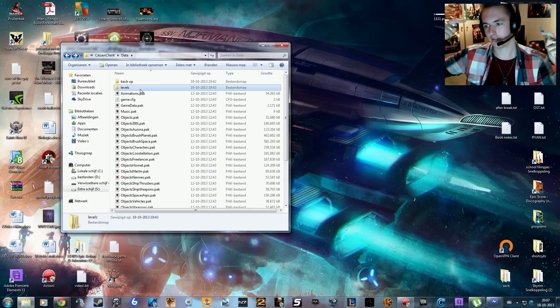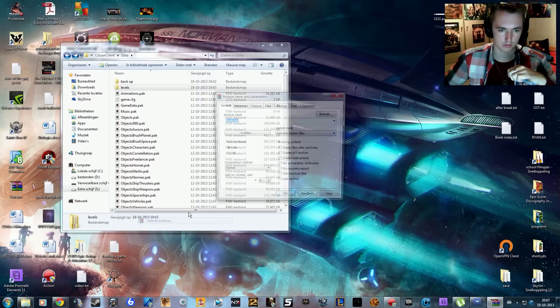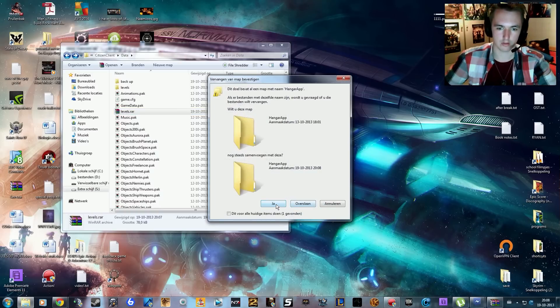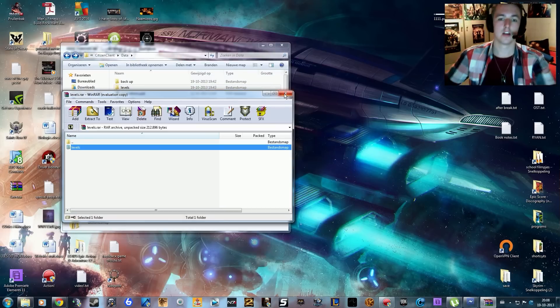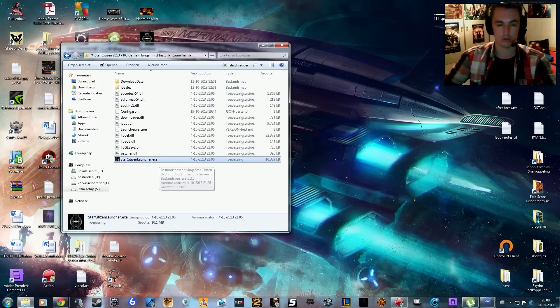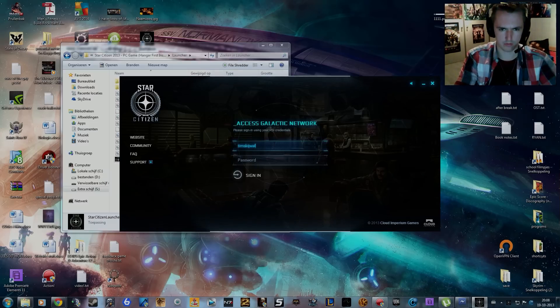I'll leave a download link in the description. Once you download that file — the archive levels — you put that folder here and just overwrite it. Replace all the files. That's all you've got to do. Then go ahead and start the client however you usually do that, whether you use the Star Citizen launcher or launch the program itself.